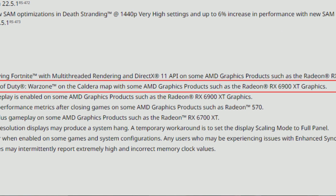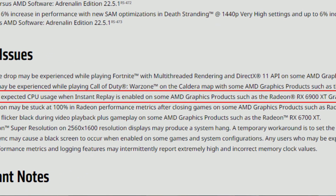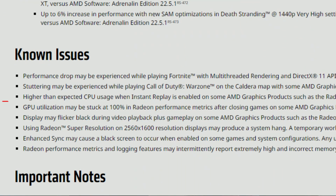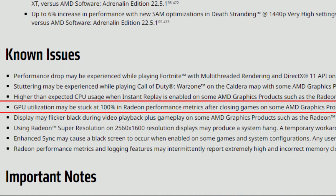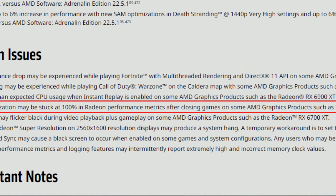Higher than expected CPU usage when instant replay is enabled on some AMD graphics products such as the 6900 XT — once again. Also, GPU utilization may be stuck at 100% in Radeon performance metrics after closing games on some AMD graphics products such as the Radeon RX 570. This problem has been occurring for quite some time — months — and it is still not fixed. AMD, fix this ASAP, it's a really annoying issue.